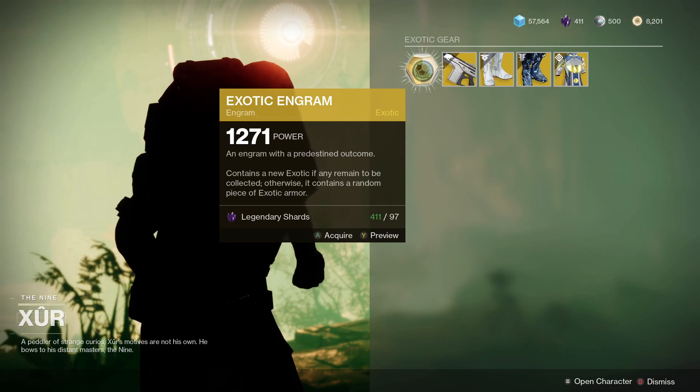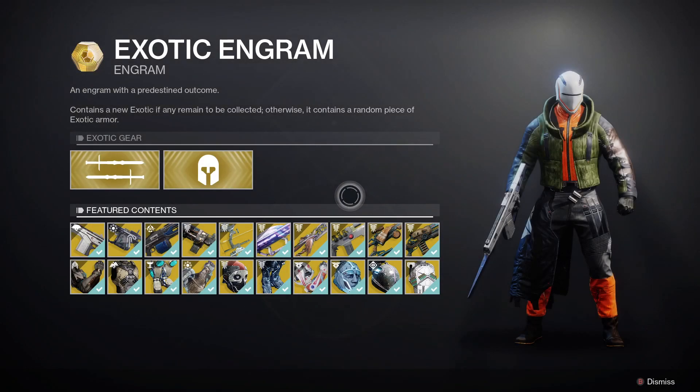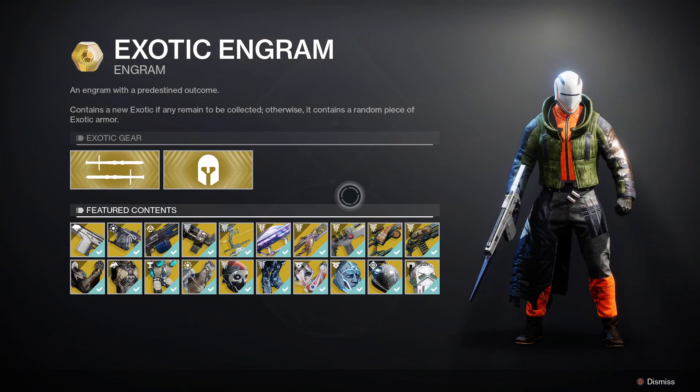You can also check out that exotic engram and pick it up to get a world drop exotic weapon or piece of armor that you haven't got yet. So if you're missing something, pick it up and see what you get.